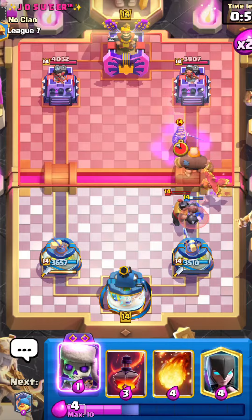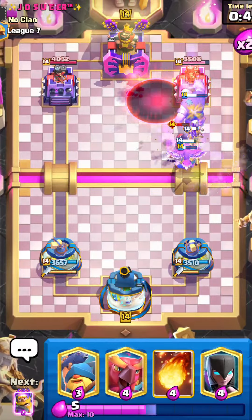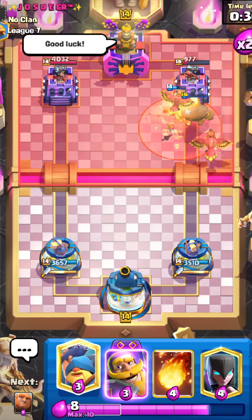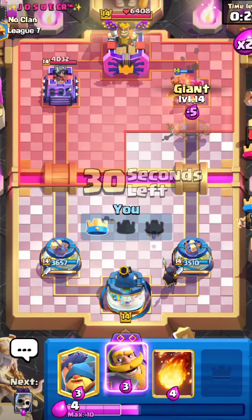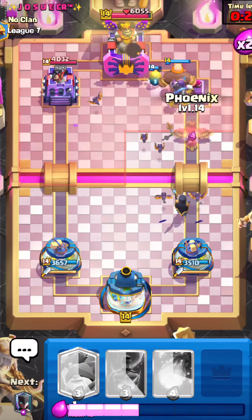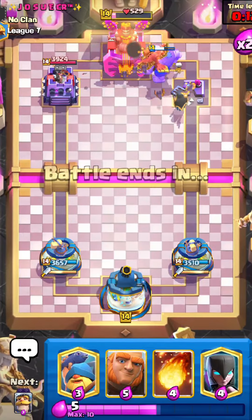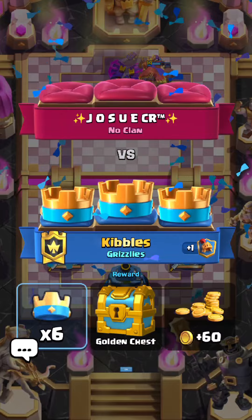He plays really bad Arrows because my Phoenix stays alive. I go with my Evo Skeletons to avoid damage — they go crazy and they're still alive! They get onto the tower for massive damage. If that push doesn't show you exactly why this deck is so strong, I don't know what will. Got a three crown — this deck is so broken and literally so easy to play because everything synergizes so well.